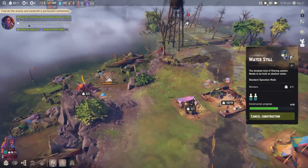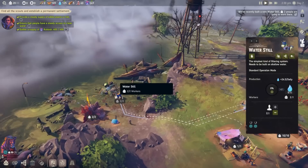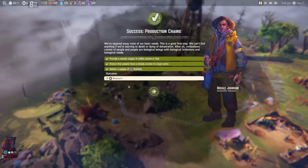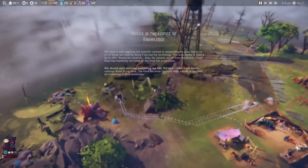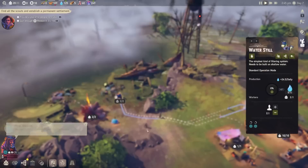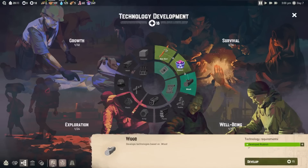We finally got the water still down, so now we're getting clean water — 24.5 daily. I got 18 research for that, which is a lot. Now it looks like we're going to get into research. We need to provide a place for people to study. Getting into research early is probably very smart. Let's develop wood technology so we can chop down some of those trees.